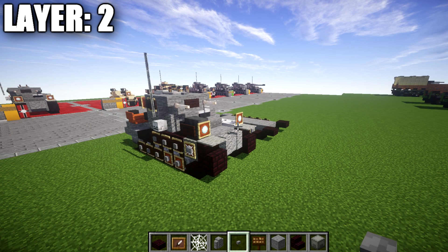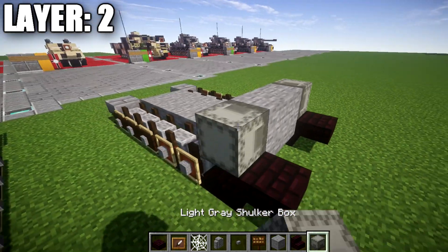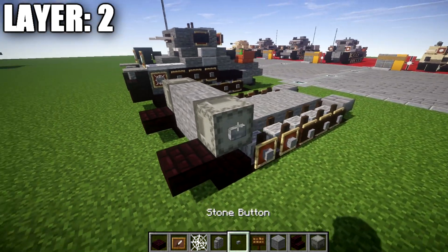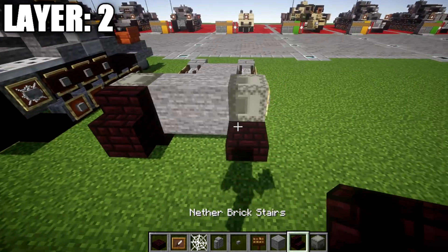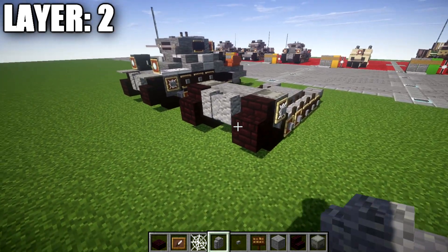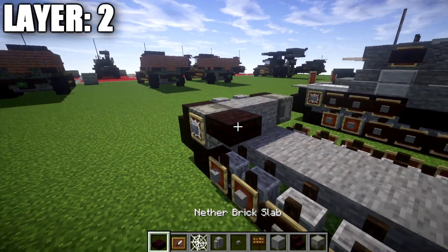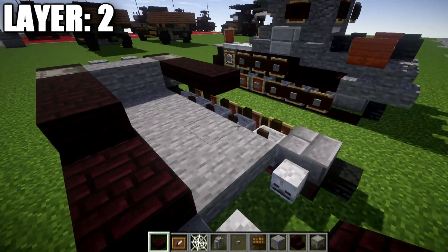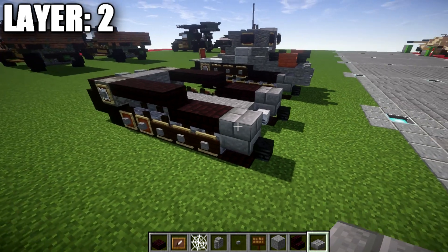Moving on to layer number two. For layer two, we're going to place down a row of two stone blocks across the middle, followed by light gray short blocks on both sides, a stone button on the side, an item frame, and then a cobweb in the item frame. Over on the other side, same thing — stone button, item frame, and a cobweb in the item frame. From there, we're going to place down a narrow brick stair coming off those two narrow brick top slabs, and then a row of two andesite walls across the front. After that, we're going to take our narrow brick top slabs and place down a row of one, two, and three narrow brick top slabs going back on both sides, and then one and two narrow brick slabs, followed by a stone brick slab on both sides.